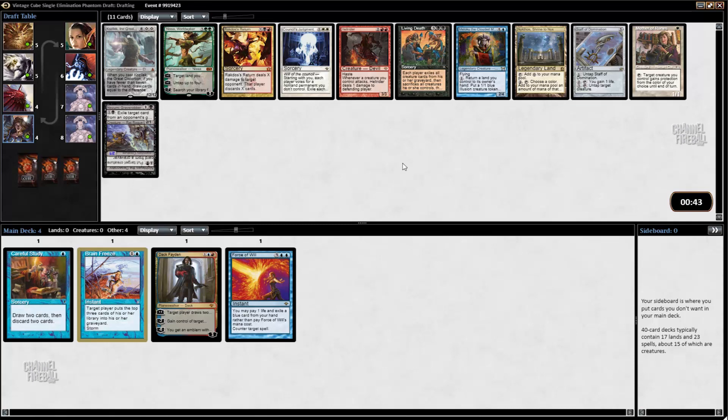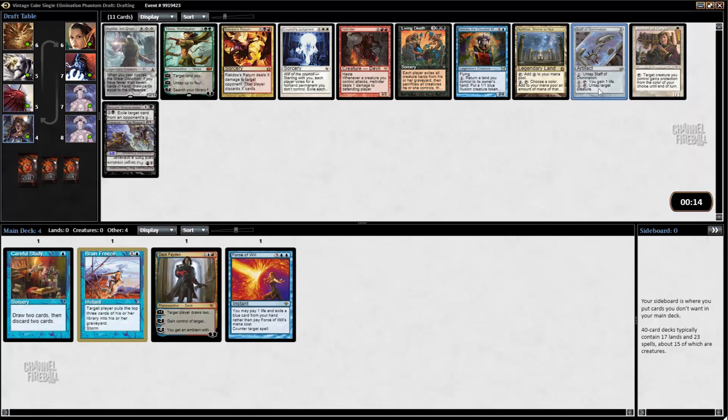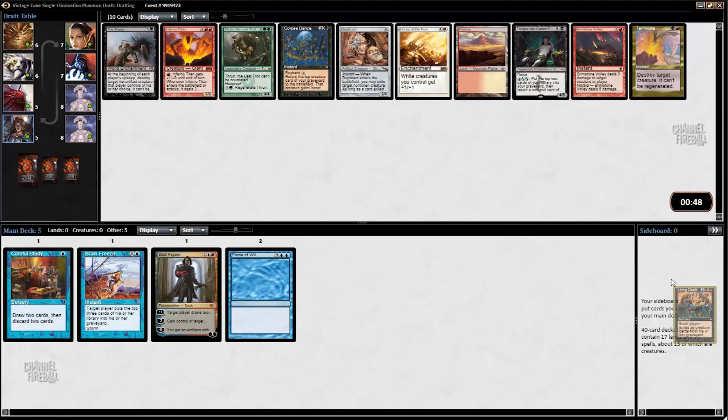We got nothing for us here, unfortunately. I'm not sure if Kozilek is ever playable — maybe. A lot of these cards would do it. Living Death, potentially, if we decide to be some sort of Reanimator deck instead. I don't think Nykthos is going to work for playing a bunch of mana rocks — this thing works well with mana dork stuff. If a creature makes a lot of mana you can sort of combo with this. I think I'm just going to take Living Death in case we get to that route.